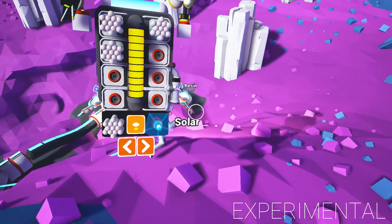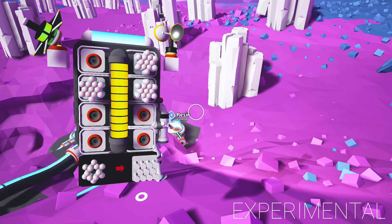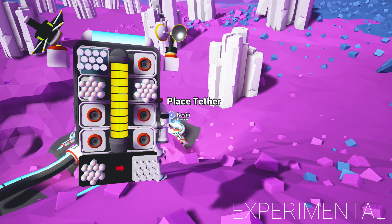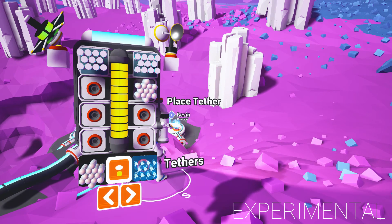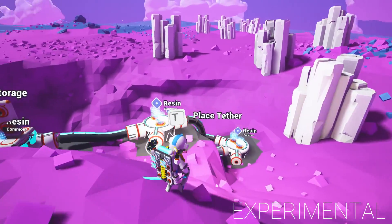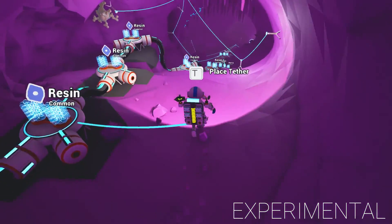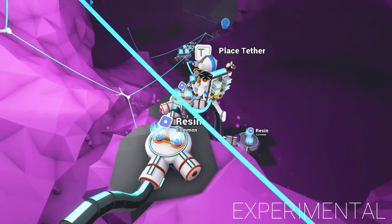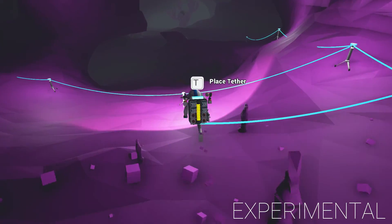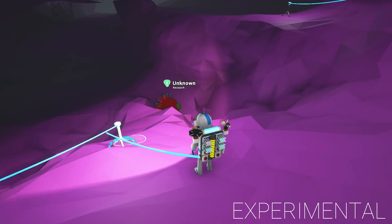I'm going to make more tethers and go down below the base. I'm going to concentrate on getting research done because we've got the energy and the research bench down here on the ground — we don't have to keep coming back up. If we can get all that done, we're going to have enough for a spaceship, which is what I'm really hoping for. I just want a spaceship — this planet has killed us too many times. We've got to get off.